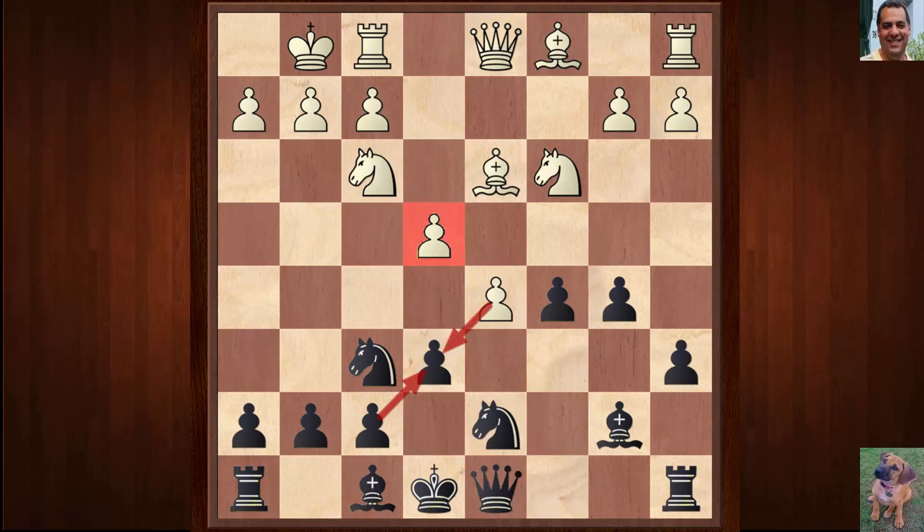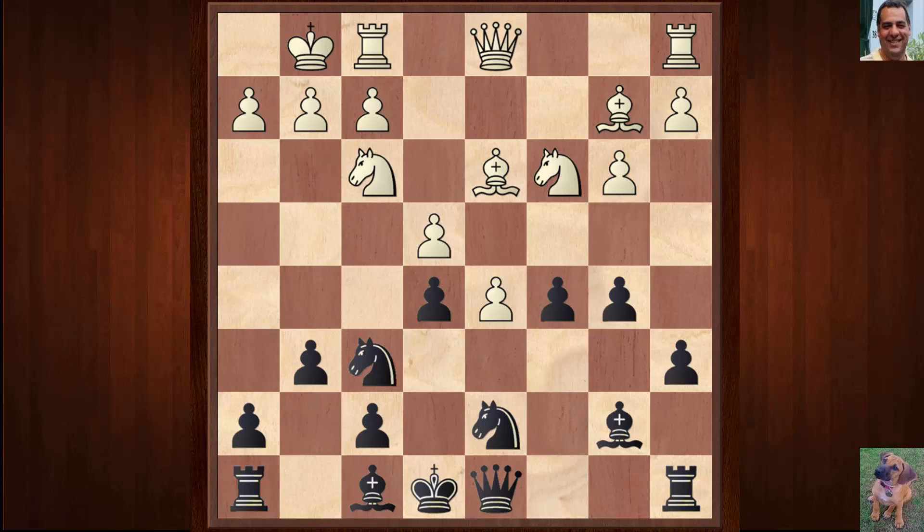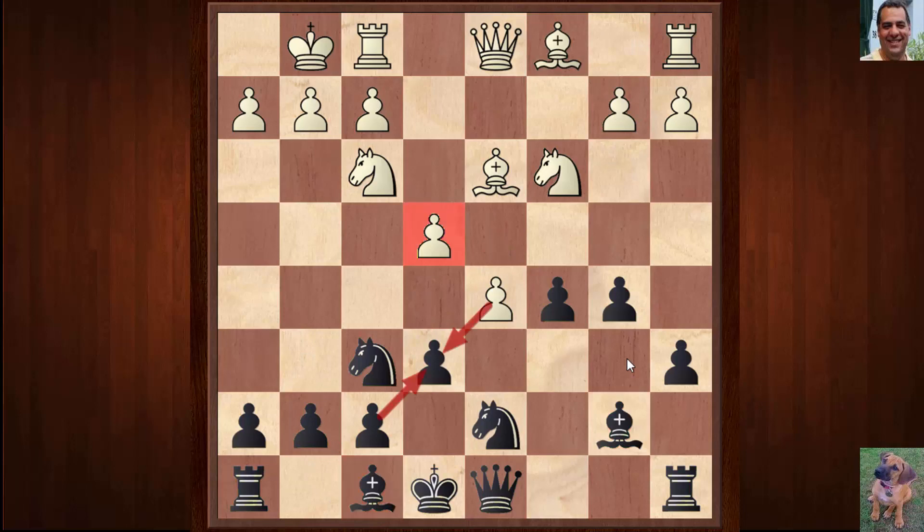If black plays e5 instead, this is actually much rarer and white is doing well statistically. For example, white has a nice strong passed pawn as well as a space advantage - some games have gone like that. It's generally looked down on to play e5. You might think it's quite logical, but really Qc7 is the usual way, allowing this seemingly fragile pawn on e6.